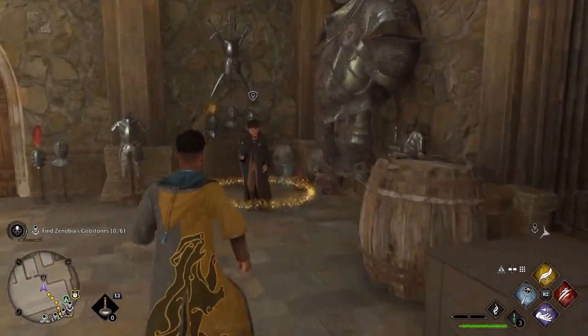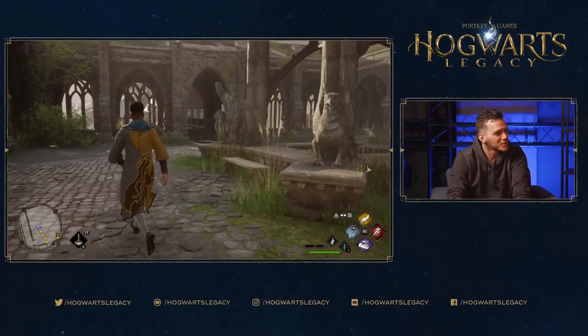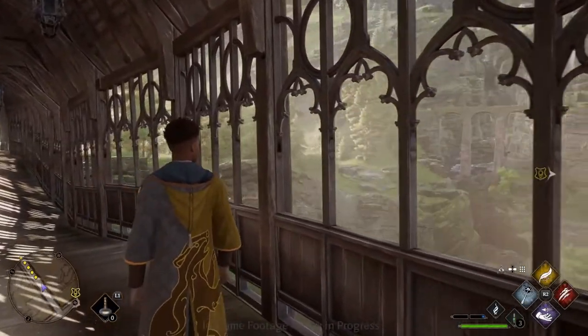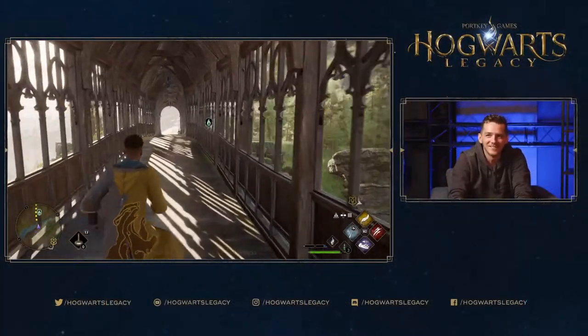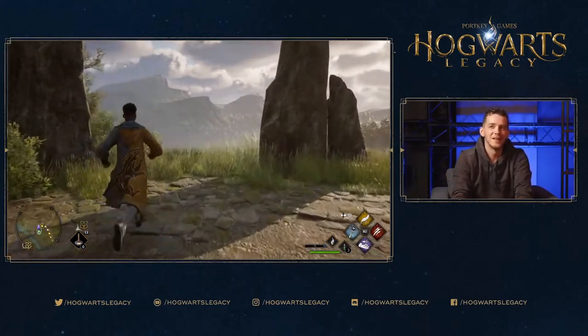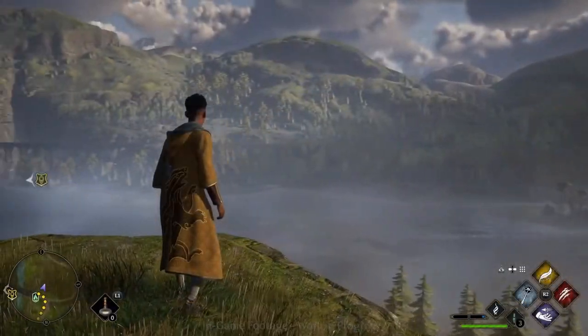That wraps up what we wanted to show today: character creator, tour of Hogwarts, and a little taste of combat. But before leaving, heading outside the castle to show the world beyond Hogwarts — confirming owl mail with more owls visible. There's a location visible in the distance that they won't be visiting today, but promise to take viewers there in the future.